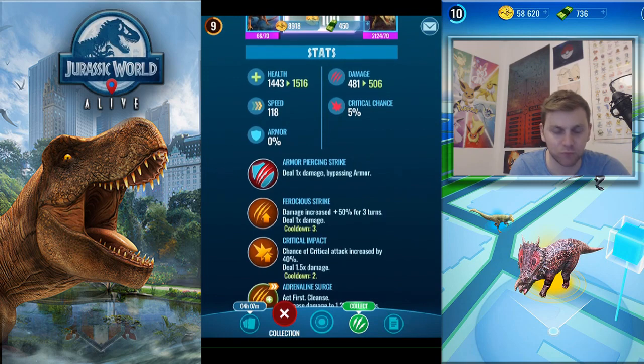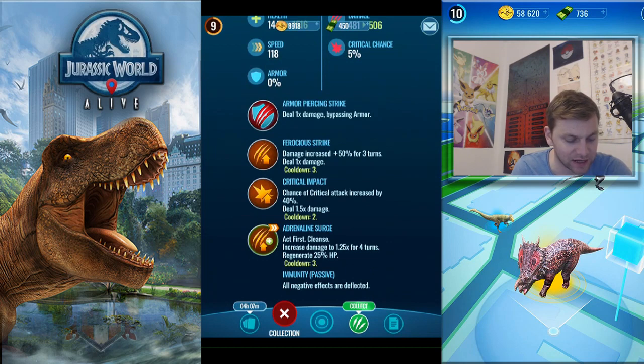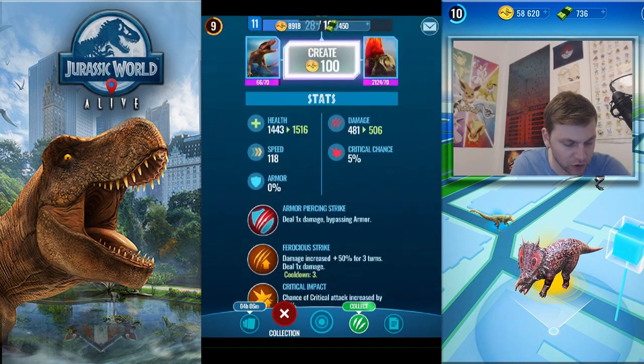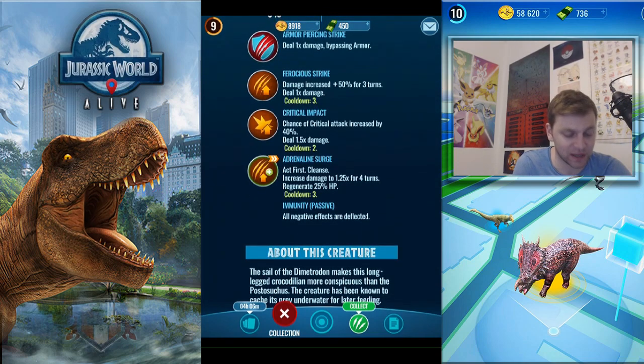His moves are: Armor Piercing Strike, then Damage Increase for 50% for three turns, Critical Impact which increases critical attack chance by 40% while dealing 1.5x damage, and Adrenaline Surge which acts first, cleanses, increases damage to 1.25x for four turns, and regenerates 25% HP. This guy is going to be really powerful once you've pulled off all these moves, but against high damage opponents you won't last long. You'll probably need to get him to level 15 so his health is enough to stay alive and pull them all off. Once you do, you could keep regenerating HP and stay alive for ages.